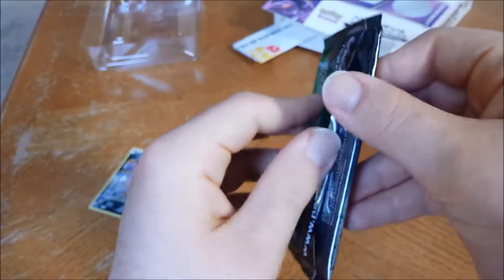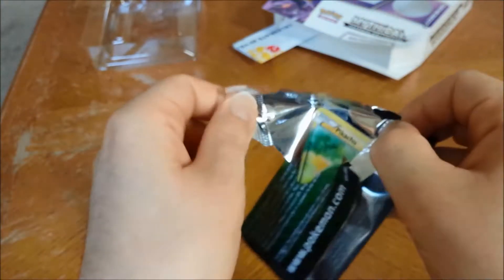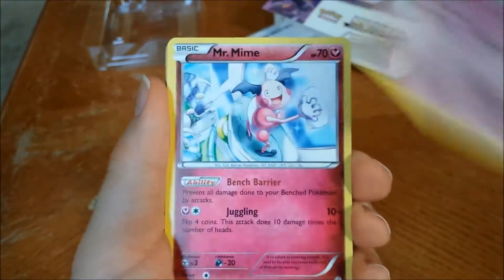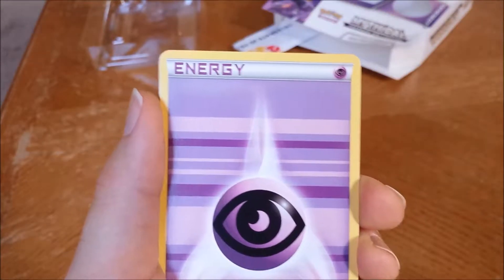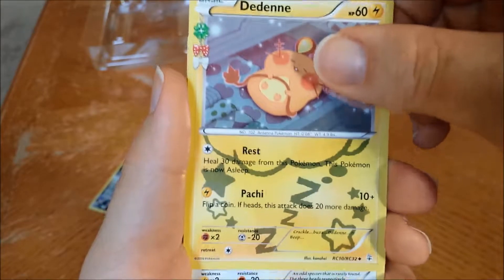No good cards there, but that's alright — it happens. Let's get the Venusaur one. Here we go — got that Pikachu! Three from the back: Espeon, Mr. Mime, Crushing Hammer, Pikachu — I really like that art actually. Caterpie, Psychic Energy, Meowth, Pokeball, reverse holo Pokeball, Dedenne from the Roaring Skies collection, and another Dodrio.